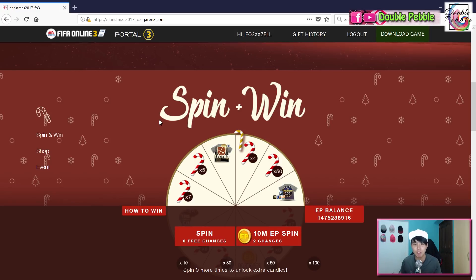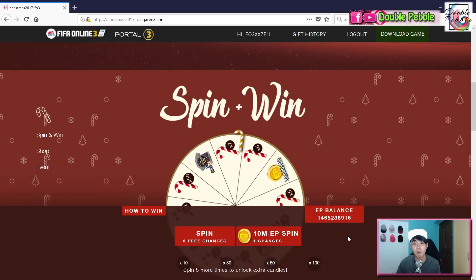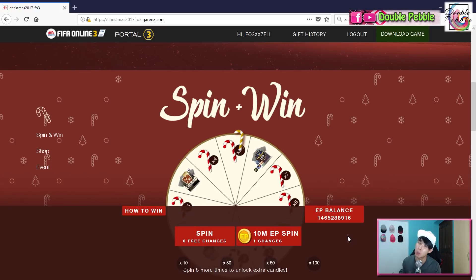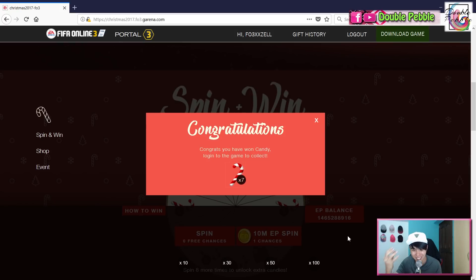The three paid spins cost 10 million EP each. By today's standard, 10 million is not that bad if you play a few games a day. I personally recommend going for the full five spins every day — who knows, you might get the elusive world legend pack. I've come close a few times but always missed by one. Let's use the two spins I have left in this streamer account and test our luck — and I missed it slightly again. I get seven candies.